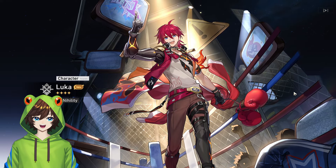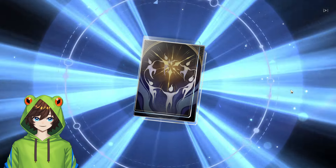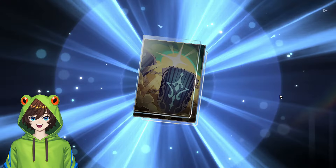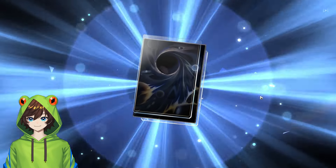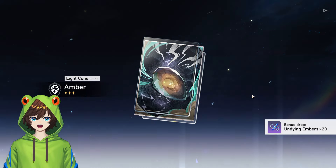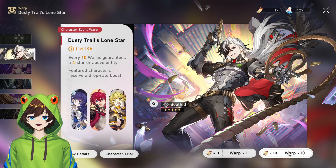Hey, Luca. Okay, it looks pretty cool — a little boxer. Boxer action. All right, a lot of light cones, and Luca. I'll take it. That was our first 10-pull, and here we go — our next 10-pull.